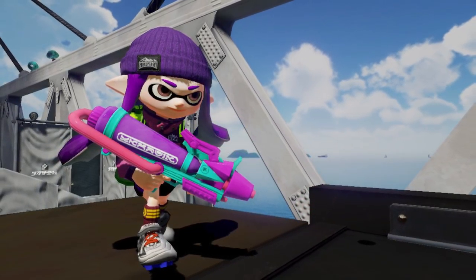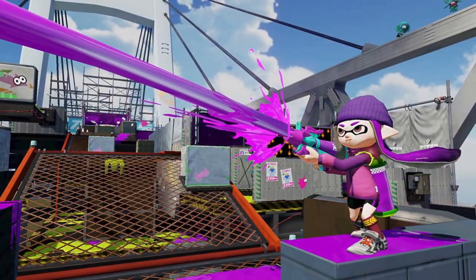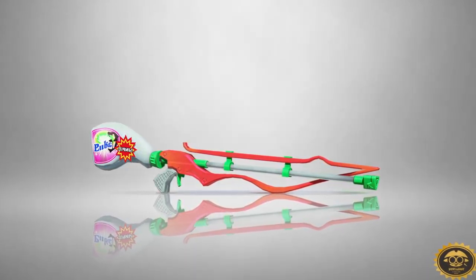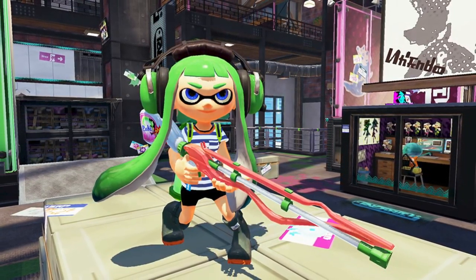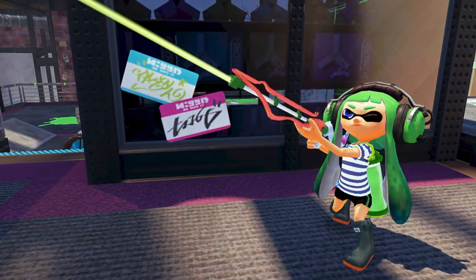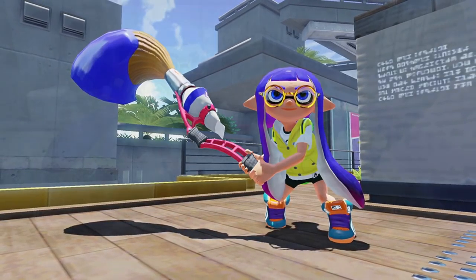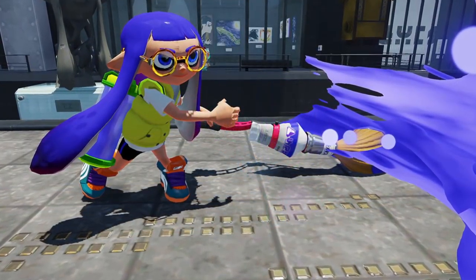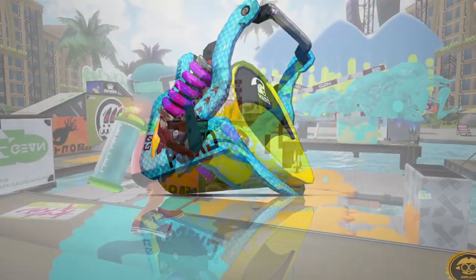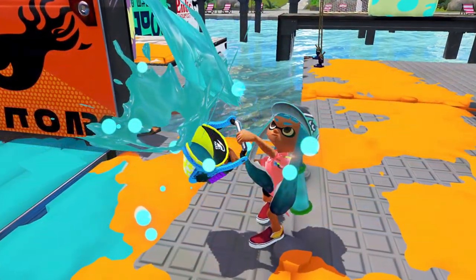I don't use the Splattershot Pro too much, but they all look so new and fresh — the color scheme is really cool. We have the First Squiffer, which comes with a suction bomb and a Kraken special. The other two Squiffers have either a Bubbler or Inkzooka special, so this is the first time a Squiffer is getting a Kraken — Squiffer mains, this is for you. We also have the Permanent Inkbrush, which comes with splat bombs and the Kraken.